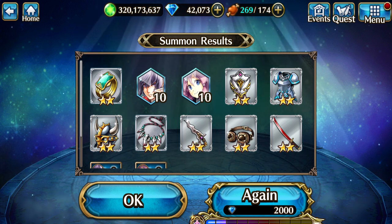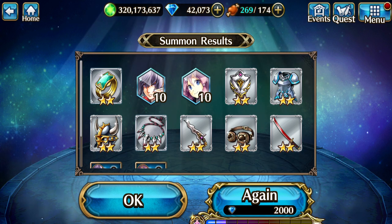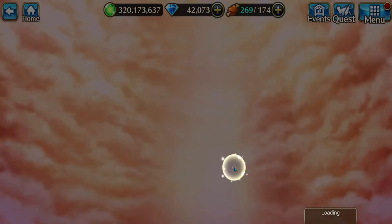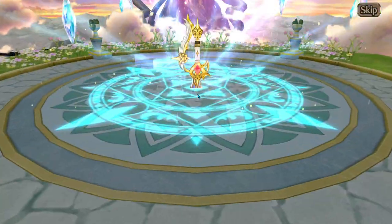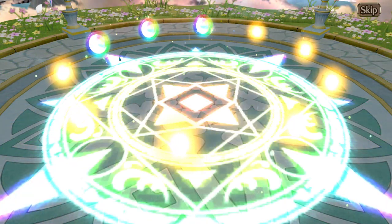I don't know exactly what fills up the pity counter or how many pulls it takes. One pool gave me two ticks on it, so I'm not sure. It might be based on how many gear items you get, or it might be based on how many rainbows you get. Three, three, three in a row.